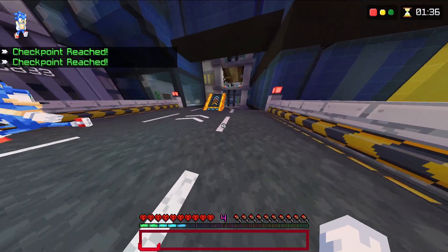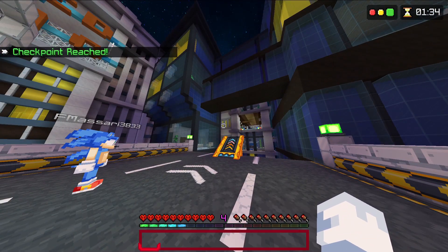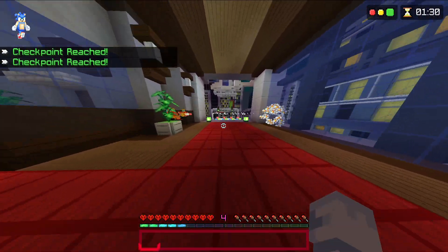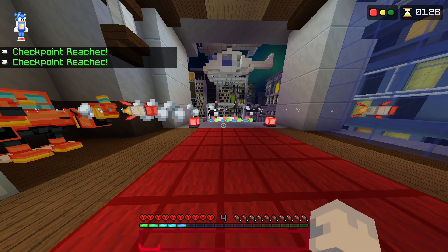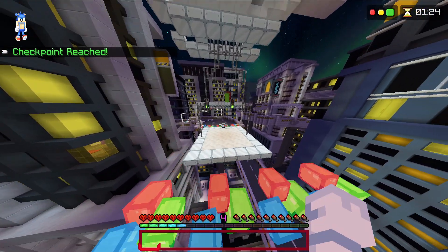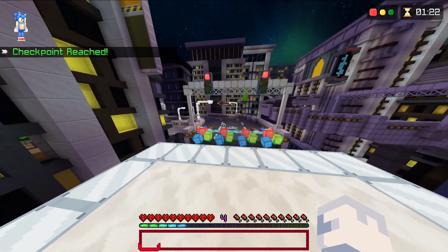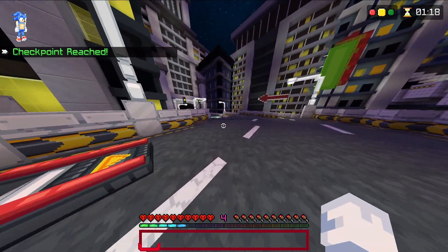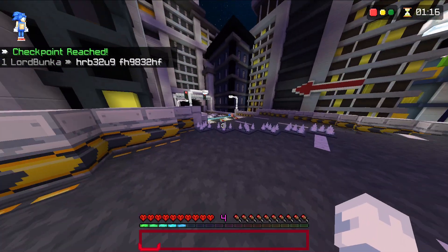Basically, these are checkpoints. And yeah, you just got to make sure you stop when it says, or you're going to get teleported back. Basically, you're just getting around. It's kind of like a death run, sort of, in a way — except, you know, what it's literally called: Red Light, Green Light.